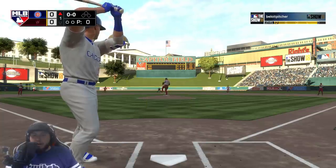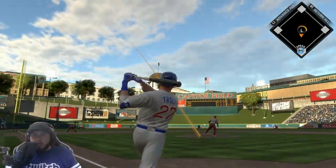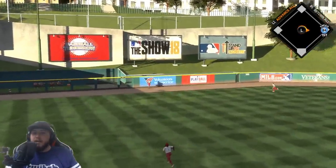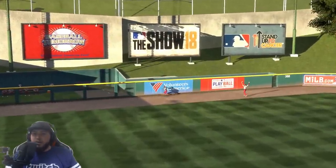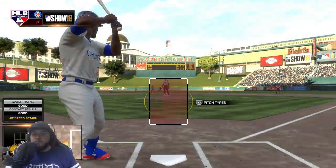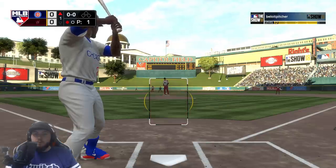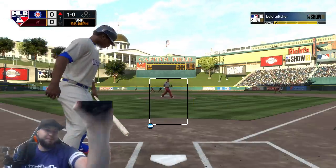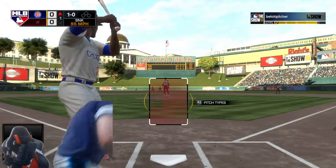Here we go — Mike Trout immediately takes him deep. It's one to nothing. He made the catch, took one out of the stands — Santa Maria. Standing in Vladimir Guerrero as he'll get his first opportunity in this one. He'll start him with a sinker here.